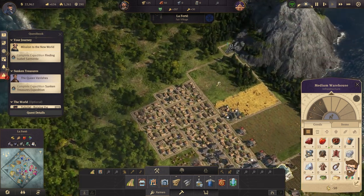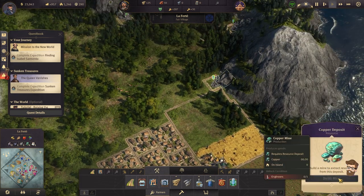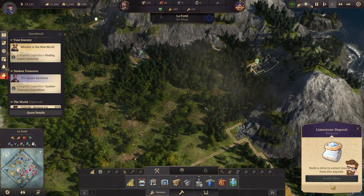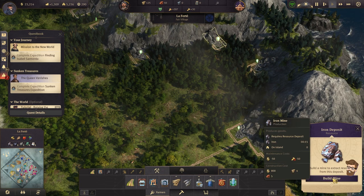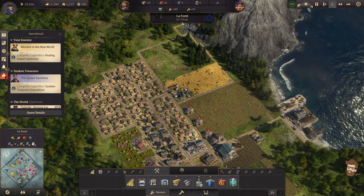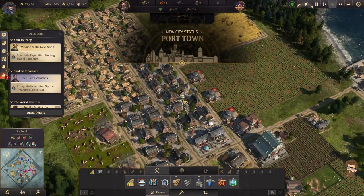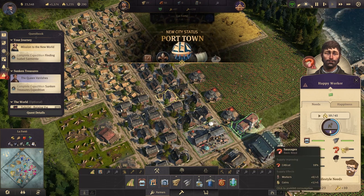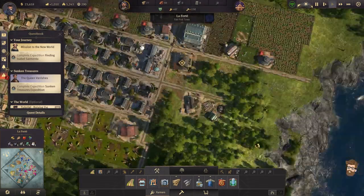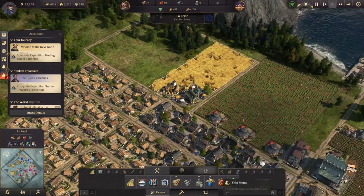We need engineers before we can start exploiting copper. Coal — we can start doing coal mines here. Iron, we can do, but it'll take 50 workers. I don't have 50 workers yet, so let's go ahead and upgrade all these houses. Now we have a bunch of workers available to me. We're going to need bread, and sausage is pretty critical, so we're going to need to work on that too. We're producing grain, so we can definitely start working towards a bakery.